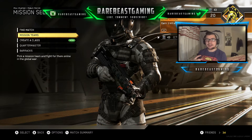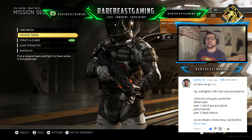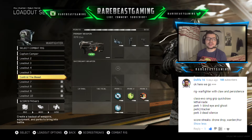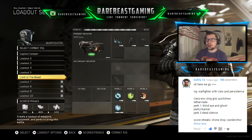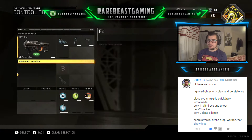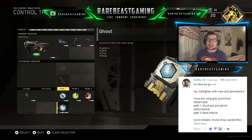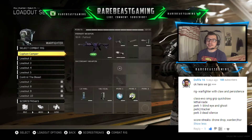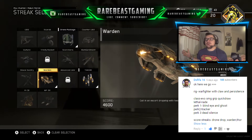Today we have a setup sent in by DS FIFA, my good friend Darryl. He has suggested that I go out with the rig War Fighter, and he wants me to use Claw and Persistence. He also suggested we go with the Evo using Grip and Quick Draw. I've put a sight on there as well. He says I have to use a nade as my lethal. Perk 1 Blind Eye, Perk 2 Ghost and Tracker, Perk 3 Dead Silence. Scorestreaks: Drone Drop, Warden, and Thor.